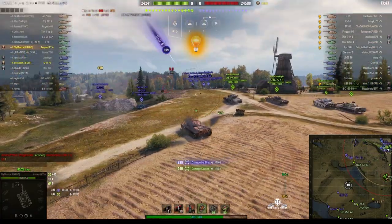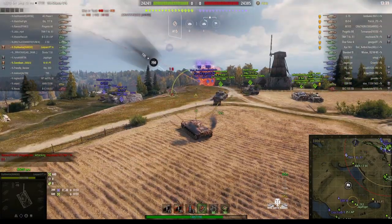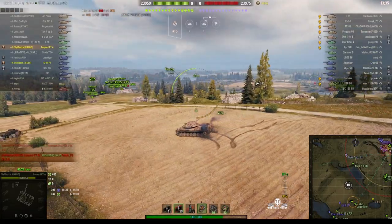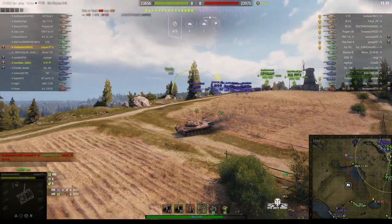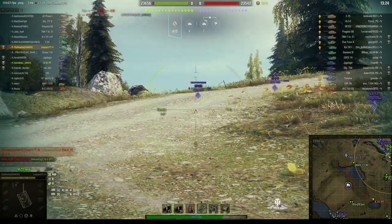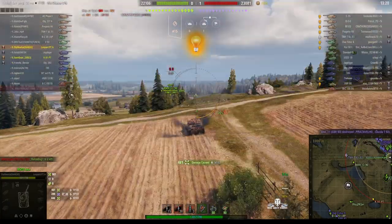We got a high roll there. It's a 105mm gun with 420 alpha, and he managed to get 440 out of that M103. But he took a round — since the M103 has a 120mm gun, he took 399 in return. One of the bad things about the Leopard is it doesn't have much armor, so you can't easily withstand shots.